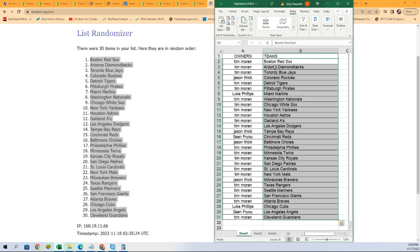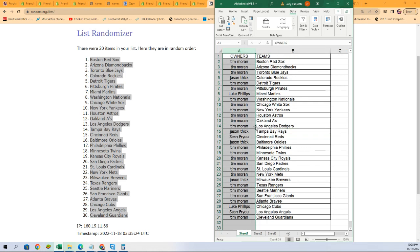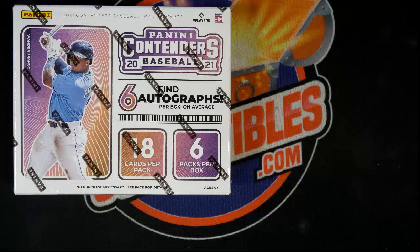So now you can see your team in the break and we're very excited to see some wanders come out of here — very excited to see some big things. There's a lot of ways to hit, or six autographs. I think Bobby Witt is in here too, I'm not 100% sure if he is or not but I think he is. We'll see what happens, let's go!